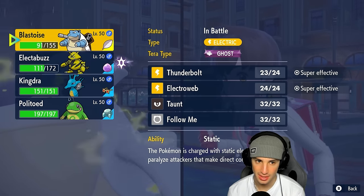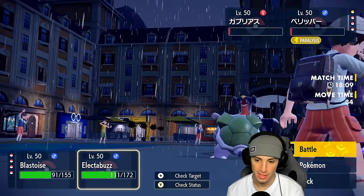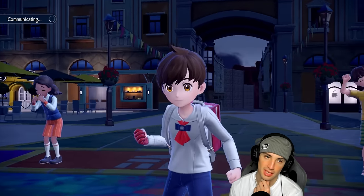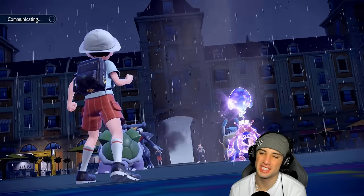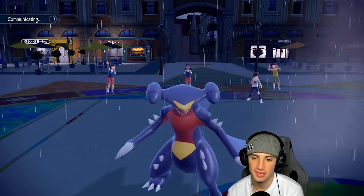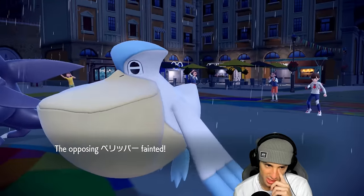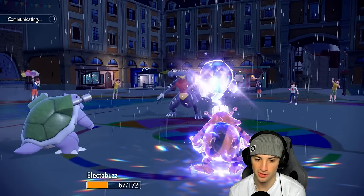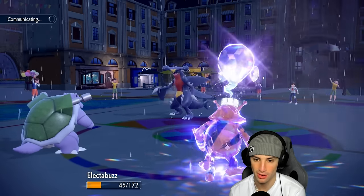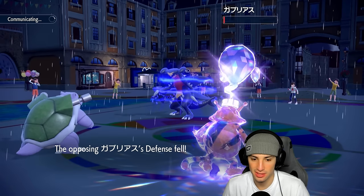Electabuzz actually outspeeds — I really want to go for E-Web for the double KO but it won't work. I decide to go Shell Smash this turn since I know they can't KO me, and I go for E-Web in case they swap Garchomp. They go for Scale Shot into Blastoise — this actually works out way better for us. I get off the Shell Smash, Rain Dish activates, White Herb neutralizes the defense drops, and Blastoise soaks the five Scale Shots and survives!